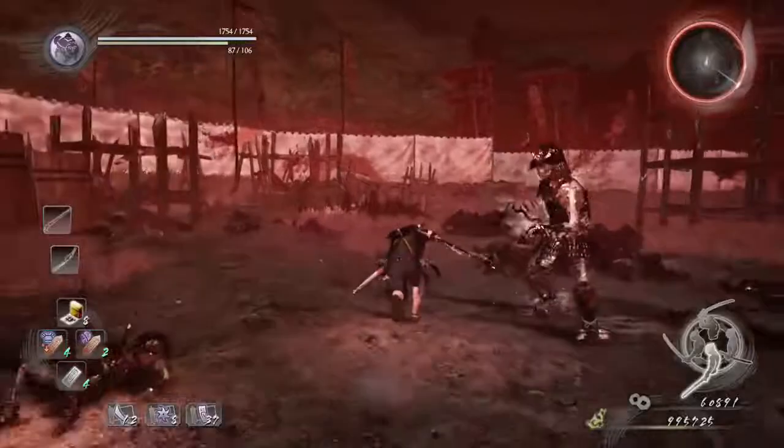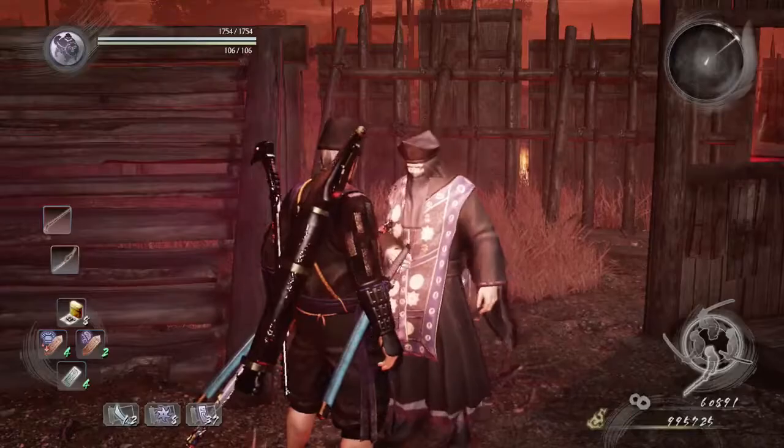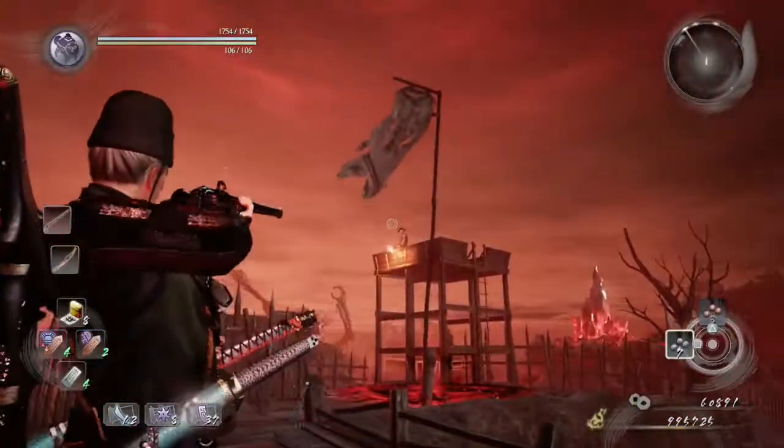Alright, so we're going to start off by wave dashing past these enemies. We're going to quickly talk to the old priest right here, but we got to do it as quick as possible because there are enemies still behind you.